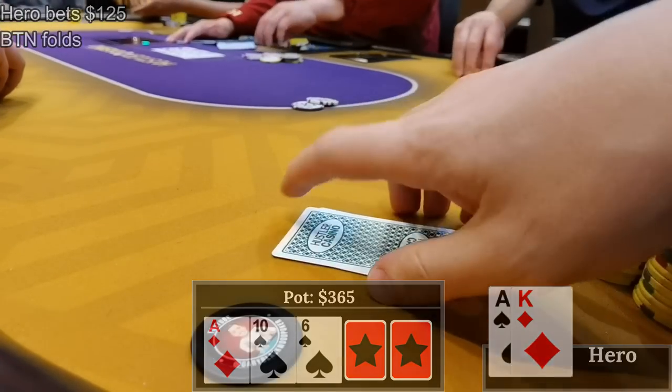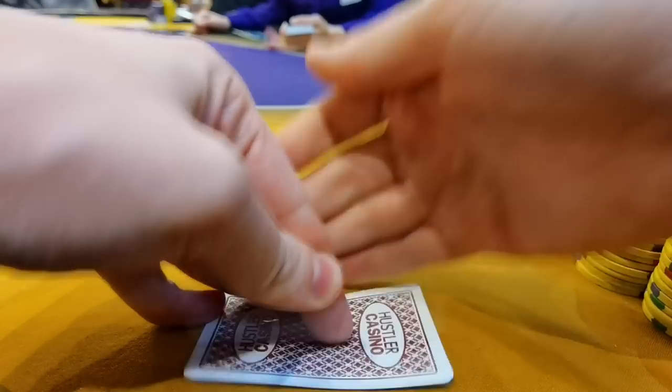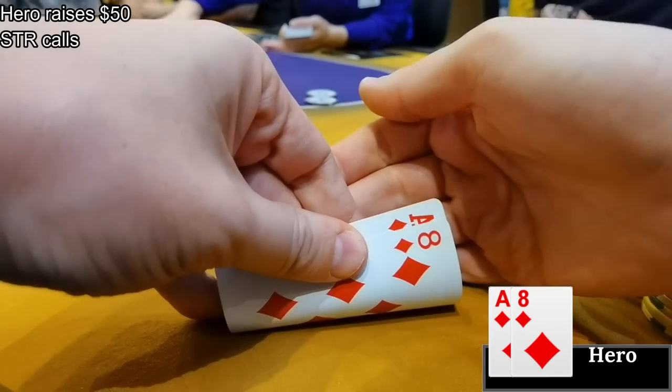I bet out for $125 and once again I flop really well and my opponent folds to my c-bet. Maybe I need to start checking some of these strong hands and allow my opponent to bluff. Next up the straddle is on - for once it's not me in it. I'm in the cutoff with ace-eight of diamonds and raise to $50. It falls to the straddle and he defends.